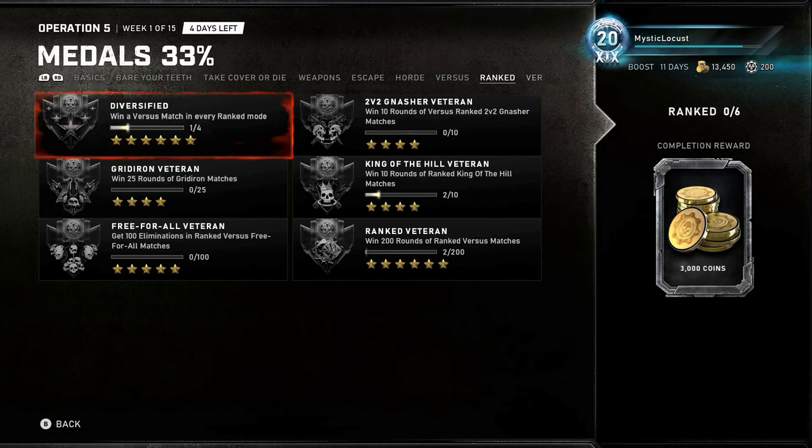Win a Versus match in every ranked mode — I'd suggest getting some friends or doing a Looking for Group post. Win 10 rounds of Versus Gnasher 2v2 — should take about two or three games. Gridiron Veteran: win 25 rounds on Gridiron — just play Gridiron. King of the Hill — just play King of the Hill. Free for All — just play Free for All. Ranked Veteran: win 200 rounds of ranked Versus matches — the 2v2 is probably the best for this.